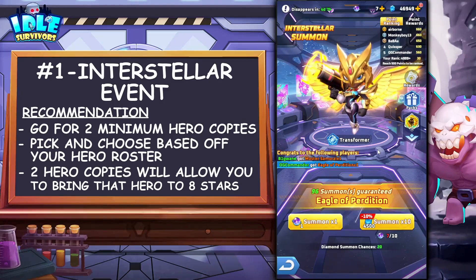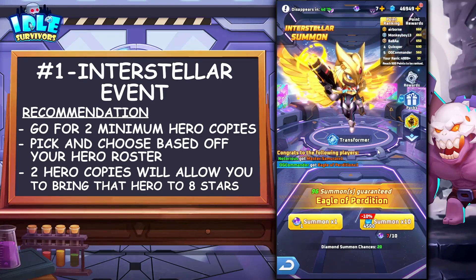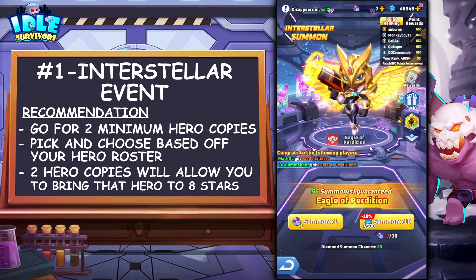If you are incredibly unlucky like I have been with this game so far — I have had some good luck, but mostly it's been bad luck — I would say to be safe, you would need at least those 45,000 diamonds each interstellar for two hero copies. You can obviously get lucky with an early copy, lots of hero shards in your 10 pulls, etc. But what I'm saying is: if you think the new hero can be of help for your team, go for at least two hero copies, then stop — unless you have a lot of resources or money to spend.